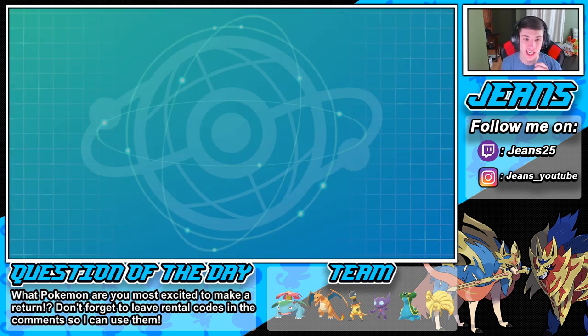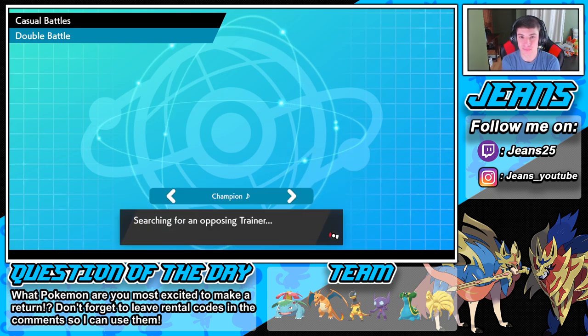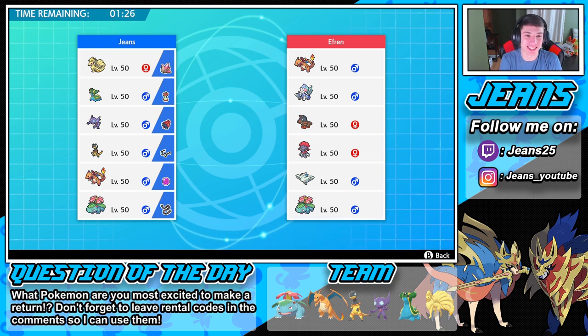We can hop into battle number three and keep going with this team - we're two and zero rolling in! He Dynamaxed his Charizard and our Venusaur just ran him. Oh, more new Pokémon! How do you pronounce that - the Alolan water starter? I know the first stage is Popplio, and he has a Venusaur as well. He has a Mudsdale - crazy combo. I can totally see him leading a Togekiss. What is it - Primarina? I forget how you pronounce it but it's a dope Pokémon.